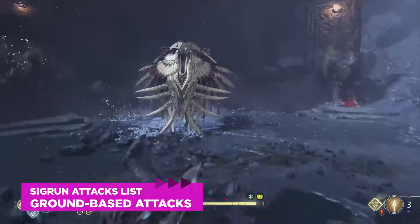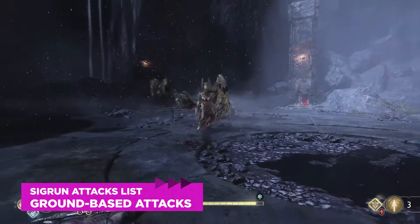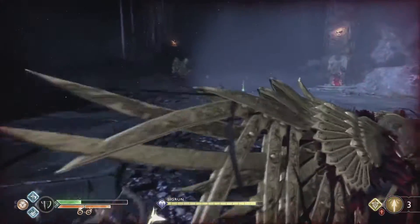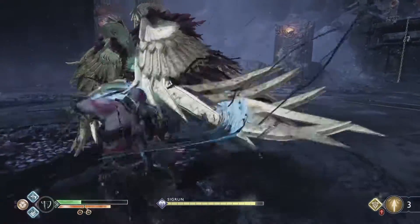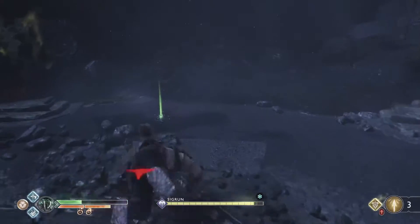When Sigrun is on the ground she remains a serious threat. She'll dash to the side and then head right toward Kratos and try to stab him with a wing. Dodge the wing but be ready to block, because she can follow that up with a number of other attacks.